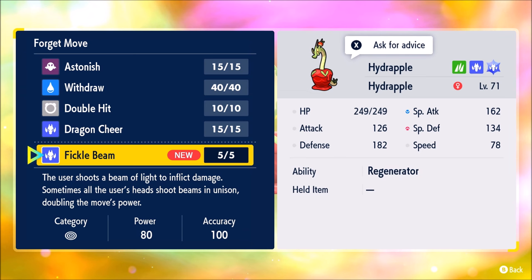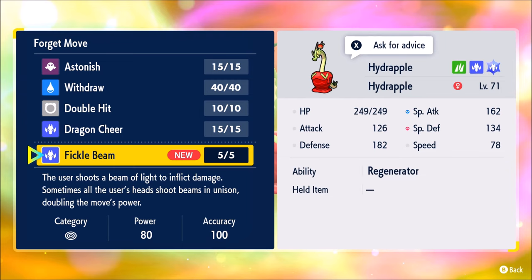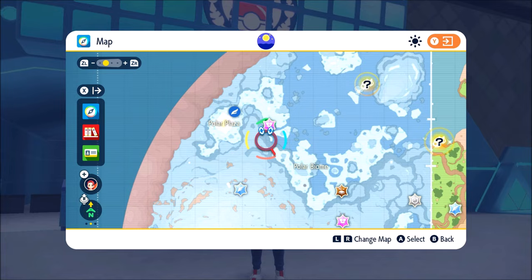Shoots a beam of light to inflict damage. Sometimes all the user's heads attack and it doubles power — so a random 160 power move sometimes.